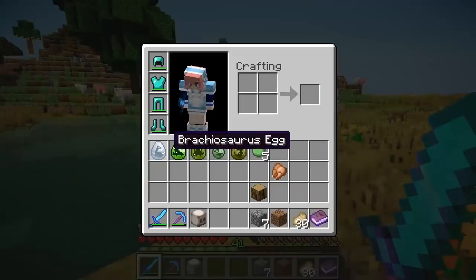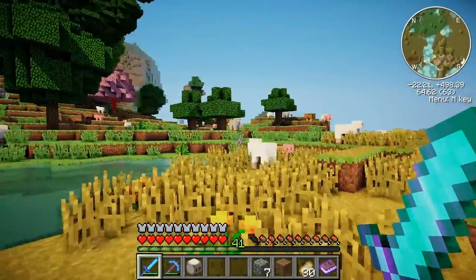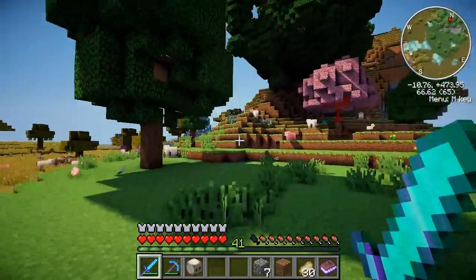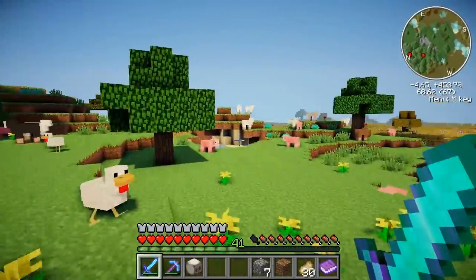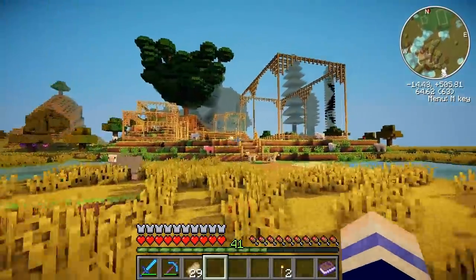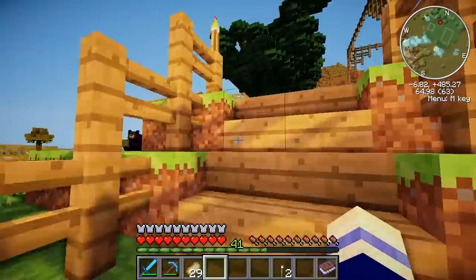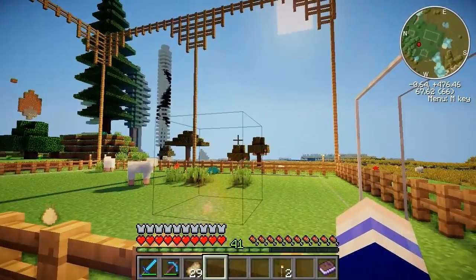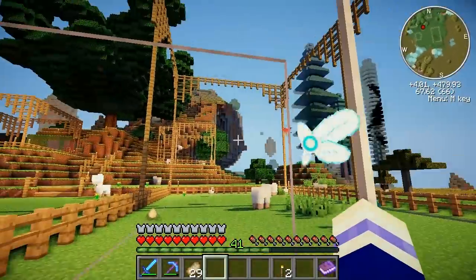I think we should first build an enclosure for the Brachiosaurus, and I would like to build that over there in the green pastures. I happen to know that Brachiosauruses are vegetarians and they feed off the vegetation on the land, and this is the most fertile land so this is where they'll be happiest. I built some pens lined with solid bulletproof glass to keep the dinosaurs inside so they can't harm anyone.